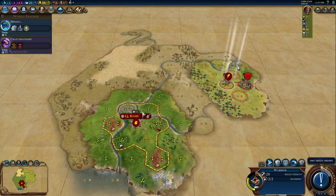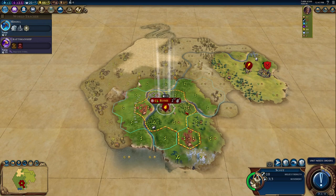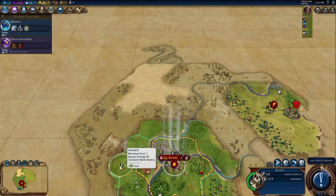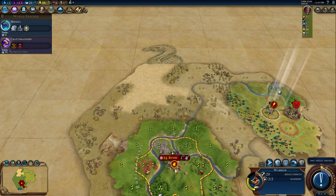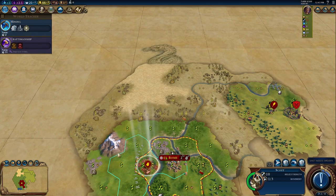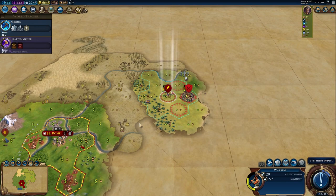We have completed our scout. We'll probably go in a slightly different direction — I like going west because that land looks decently good. A scout only has 10 melee strength where a warrior has 20, so you have to be careful with the scout. I would recommend moving one space at a time. If you run into a barbarian encampment as a scout, you're in kind of a bad place.